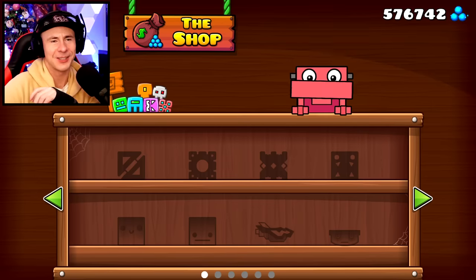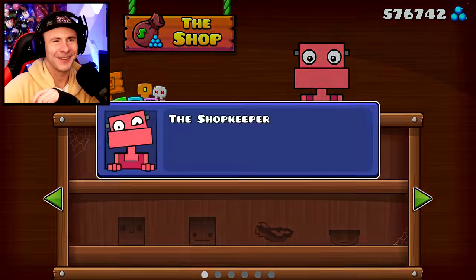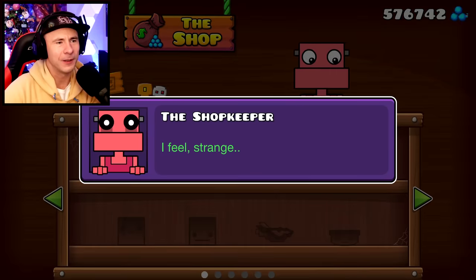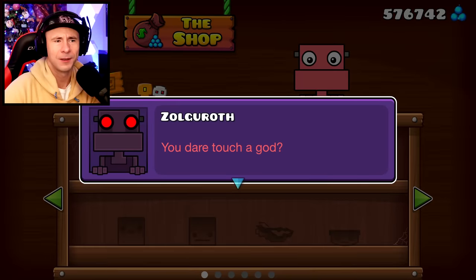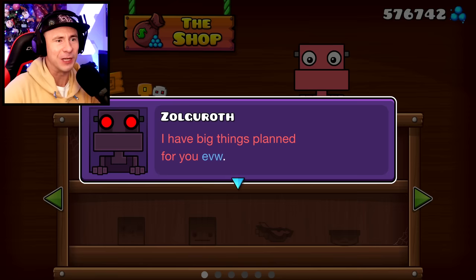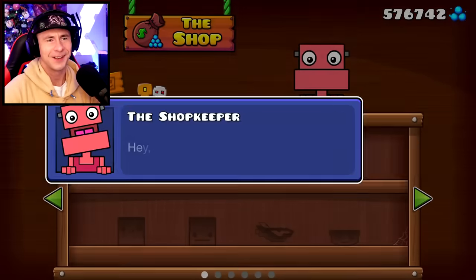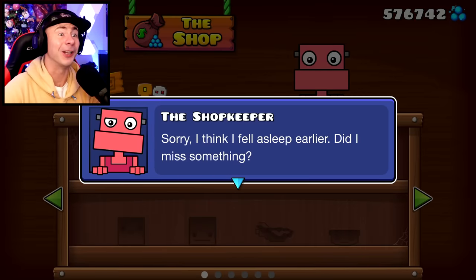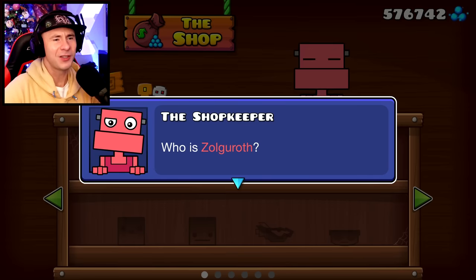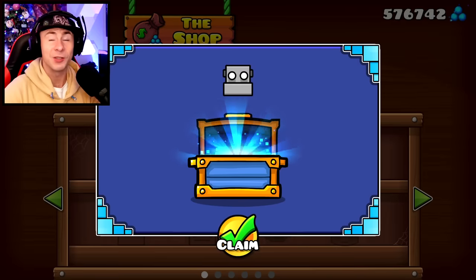He's going to unleash - I'm not going to stop tapping! Then he says 'I feel strange... You dare touch a god, Zolgoroth? You'll regret your actions here today. I have big things planned for you, EVW. Now be gone!' And he boots me from the shop. When you come back, the shopkeeper says 'Hey welcome back, sorry I think I fell asleep. Did I miss something? Someone left this package here for you.' And you get the Zolgoroth icon - a secret icon. That's cool.